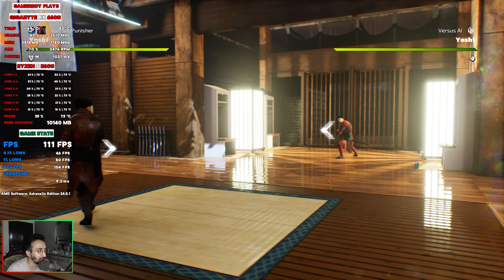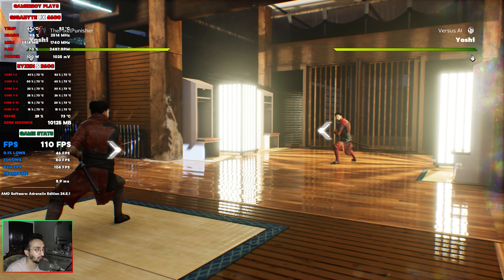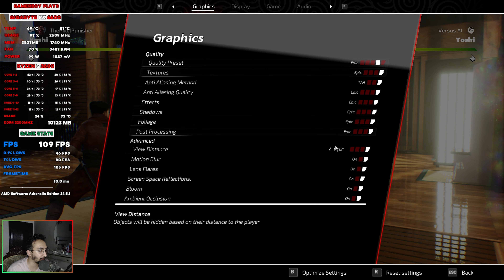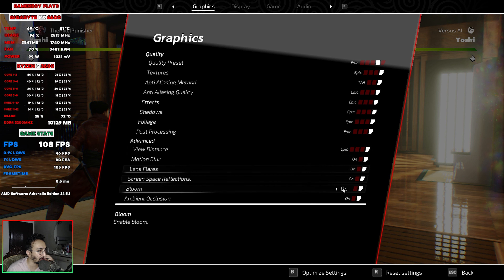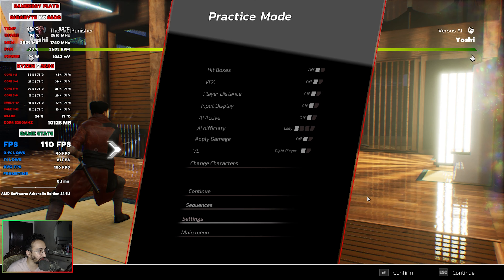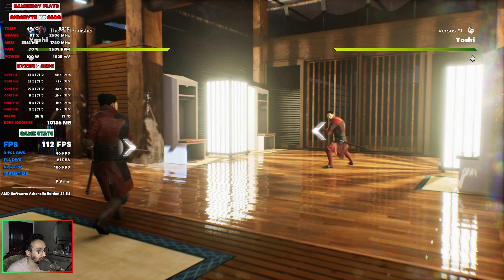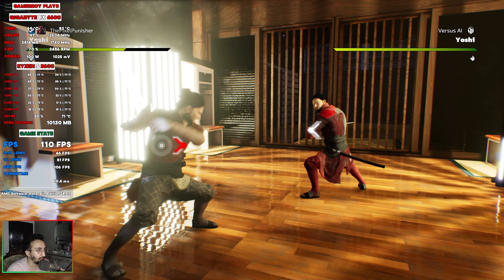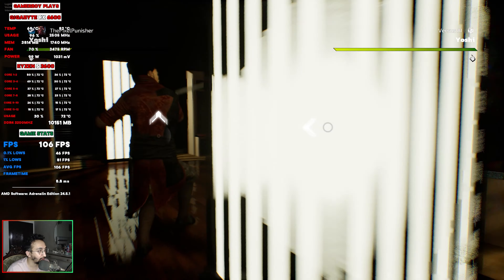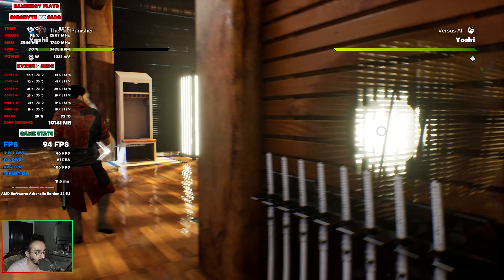Lighting and shadows look good, but I can't say the same for the textures. Chromatic aberration seems like it's too much in this game, and I'm going to try to see if there's an option to turn it off — but no, there doesn't seem to be. So there's no in-game option for chromatic aberration, though you could potentially edit the config files in your documents to change that.